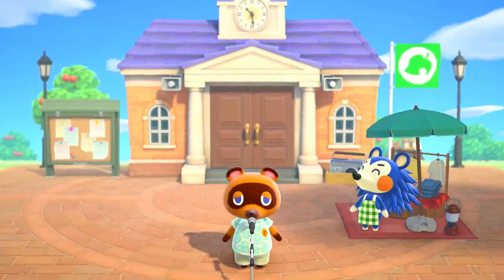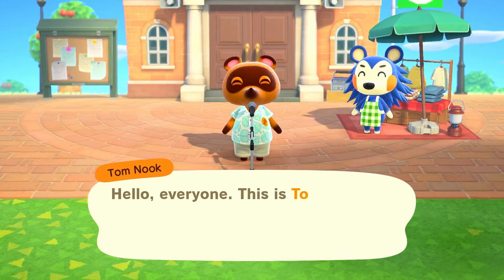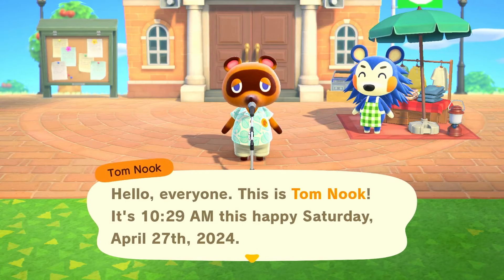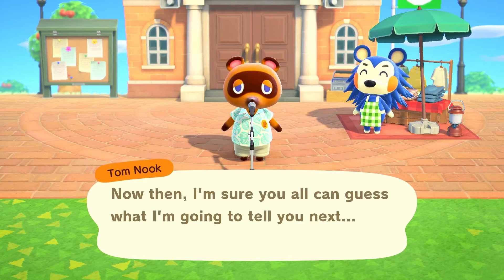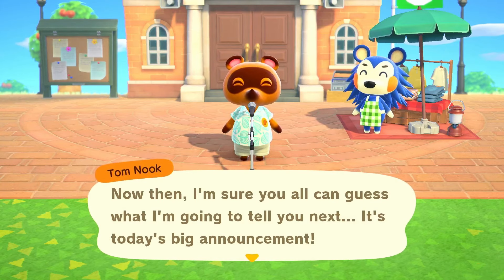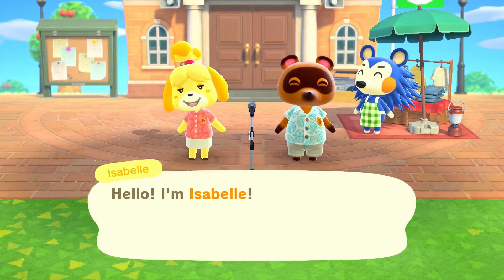So hello everyone, I'm Tofu and as you can see we've got a shiny new Resident Services up and available for everyone to use — by everyone I mean me. We've also got Mabel and this should be the third time we've seen her, so we should be able to place the Tailor's plot down and get that moved in as well. And obviously we've got the cuteness that is Isabelle moving into the staff.